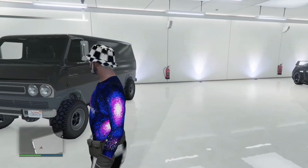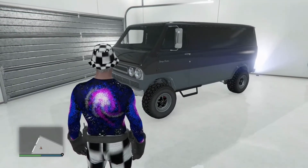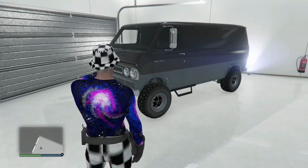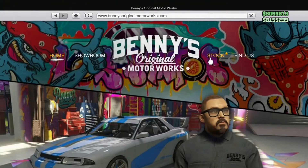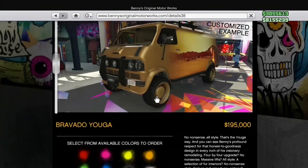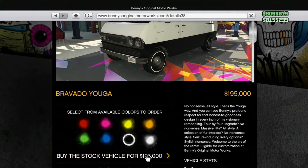What you want to buy from Benny's Original Motor Works is the Yuga Classic 4x4. You will need this in your garage with a couple of LGs. To find it, go to the internet, go to Travel and Transport, go to Benny's Original Motor Works stock, and it's going to be the second one — the Yuga Classic 4x4. It's going to be around $200,000. Put it in the garage with the LGs.